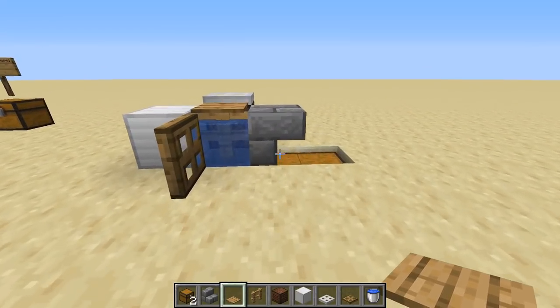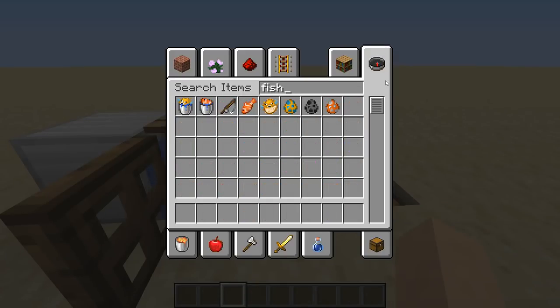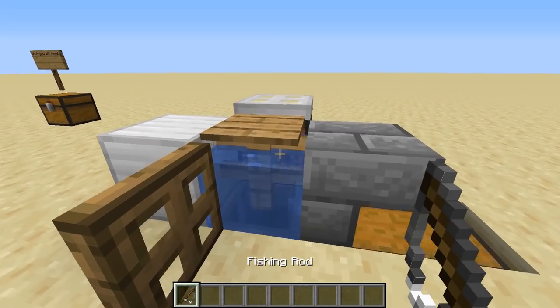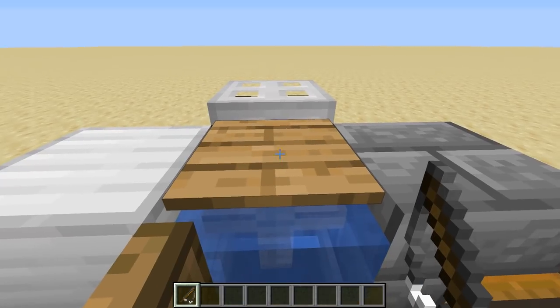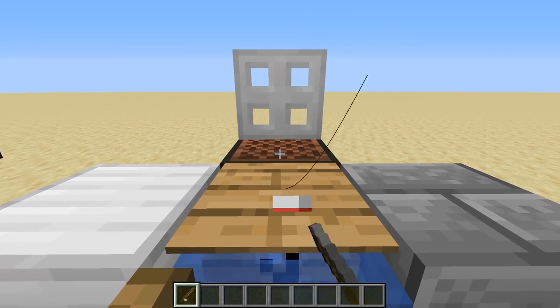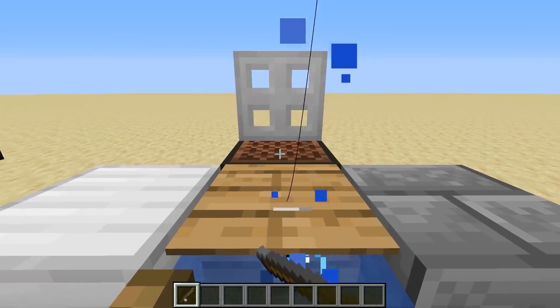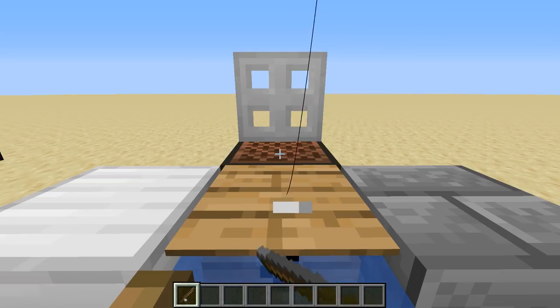That's just because of the fishing rod. Now let me show you how to use this. Grab your fishing rod, stand right about here, and just start clicking away. Make sure you have your cursor on the note block, and then eventually you're going to catch something.